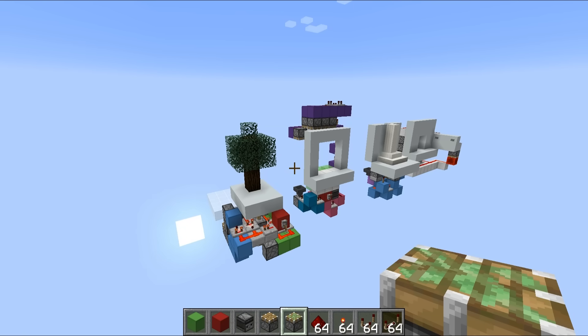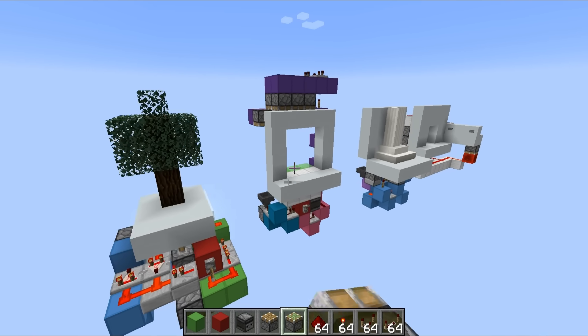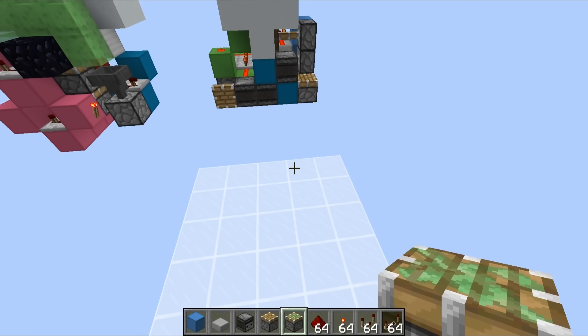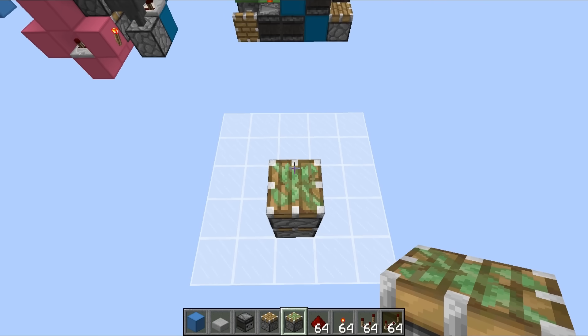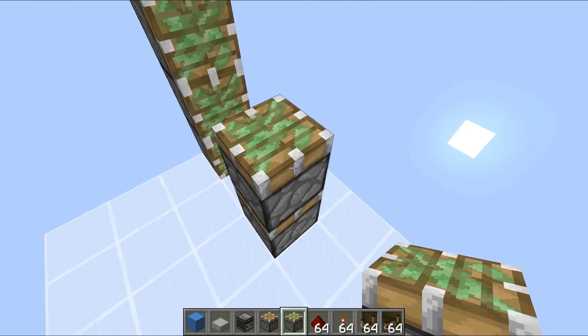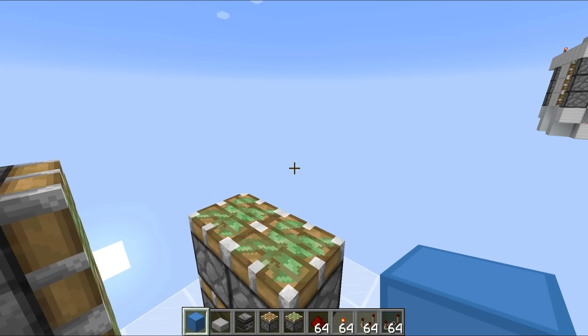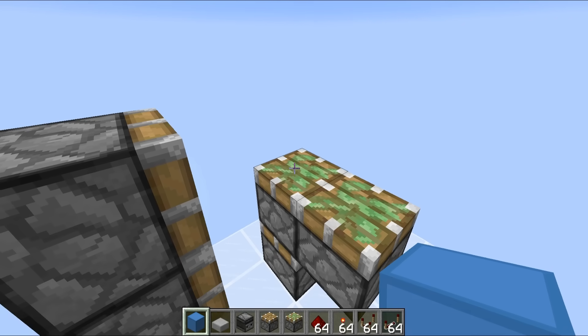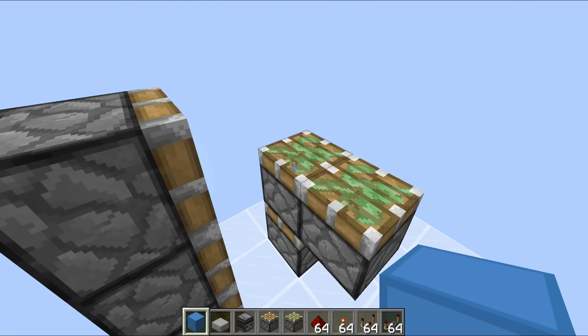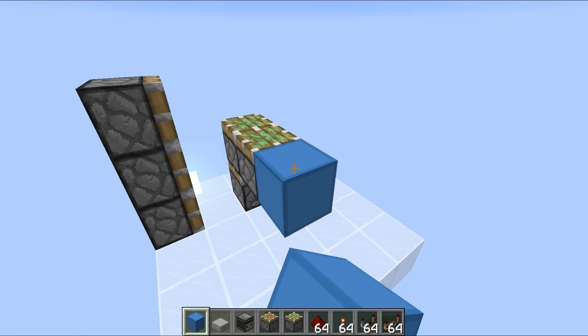The only negative is that you have an exposed slime block — if people put two and two together, they see the slime block and they might locate your hidden entrance. But still, this thing's amazing. Those are all of the designs for today's video. Now let's crack on and I'll show you how to build the hidden tree entrance, the 3x3 piston door, the secret pillar door, and the dual-input piston door. For the hidden tree entrance, the first thing we want to do is create a five by five area, then place a double piston extender with three sticky pistons facing across and a sticky piston facing upwards.